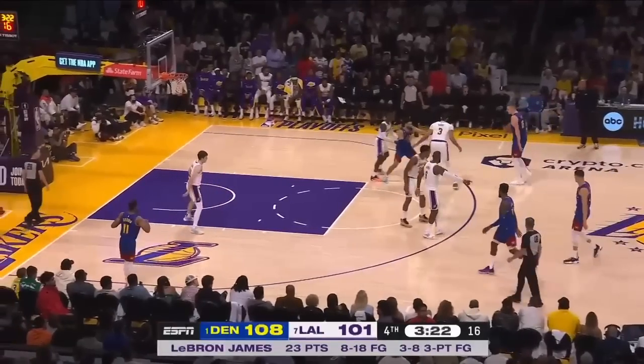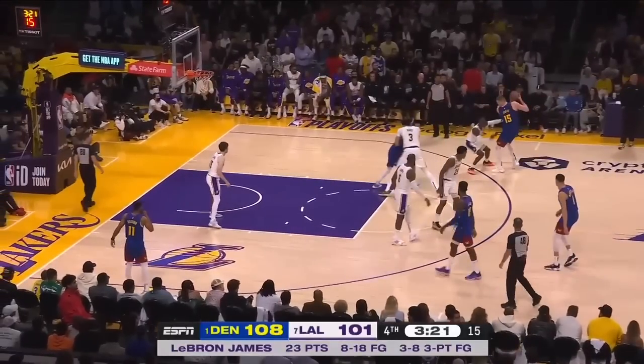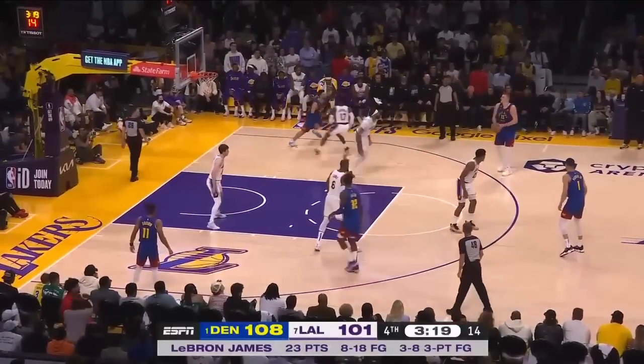This is just no respect for Jokic's perimeter game. If Schroeder is coming out to hedge this screen, Anthony Davis must go over the screen. Austin Reeves can come over here and backside help on Jamal Murray's roll. LeBron James would then have to rotate to protect the weak side of the floor. But if Anthony Davis goes under this screen, when Dennis Schroeder recovers from hedging, who's guarding Jokic? No one, I guess.